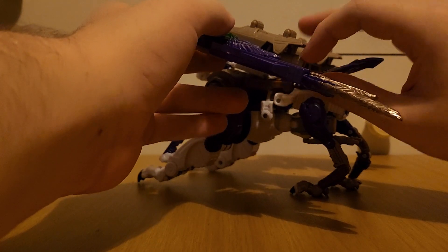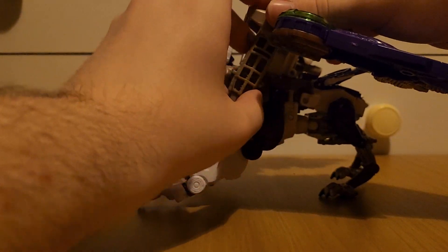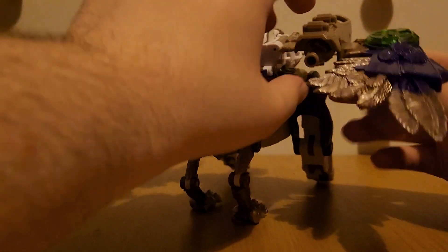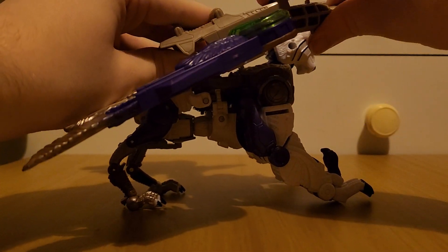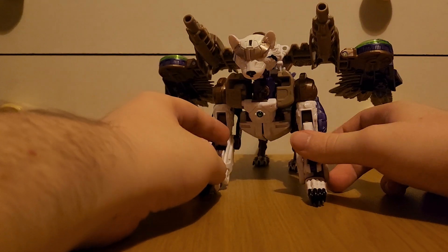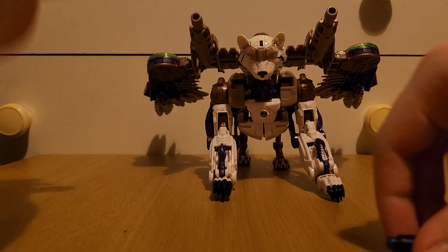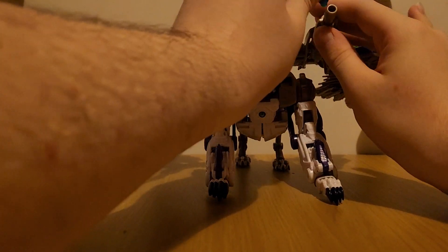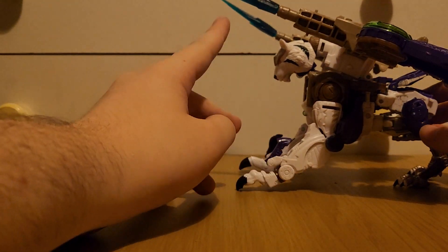We do have some gimmicks here. For example, we can come in to the back and actually flip out some guns. These guns are separate pieces so we can actually detach them — we can detach a gun and flip it around. We've got some flip-out guns, and for blast effect compatibility, we can just try and plug one in here. Yep, these can take blast effects.